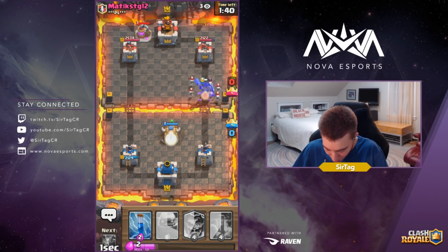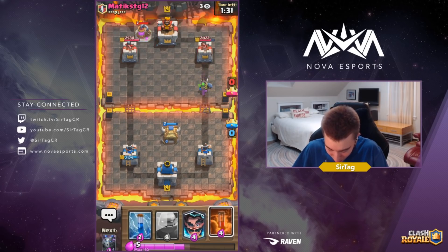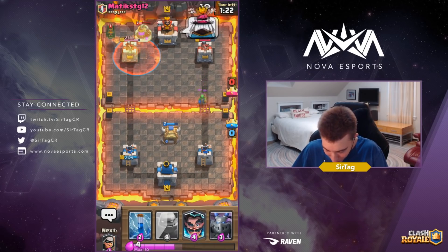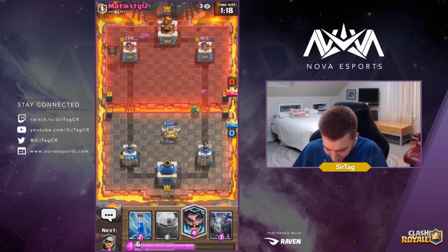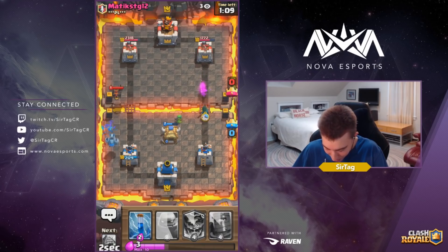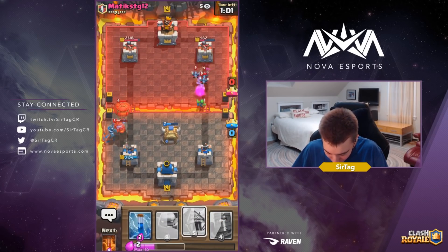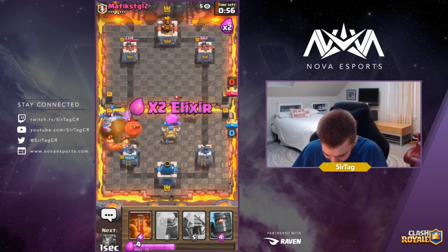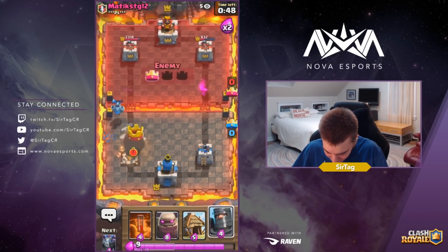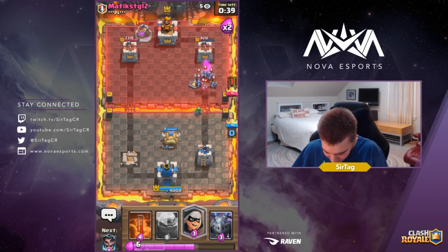We drop our goblin hut and push with the dark prince. The spear goblin actually got two hits — usually it only gets one in regular circumstances. We're doing an even trade with poison on the pump, and he's probably gonna sauce out the lava hound after the poison, which is a little unfortunate. We're trying to defend the lava hound as best as possible, holding our electro wizard and zap because we know he has minion horde in cycle. He drops his balloon — we drop the electro wizard and zap it immediately, but the balloon got two hits on the tower. The electro wizard walked the wrong direction — he just walked away from the tower that needed defending. A little unfortunate, but we're still chilling and still doing okay.